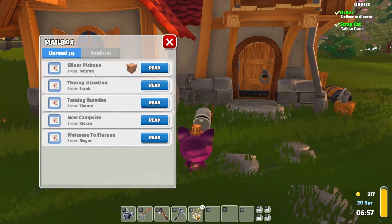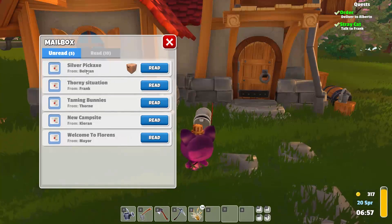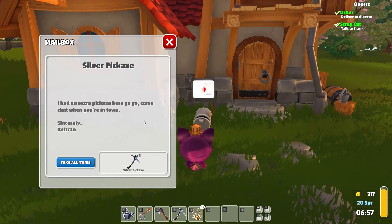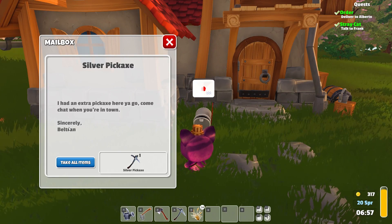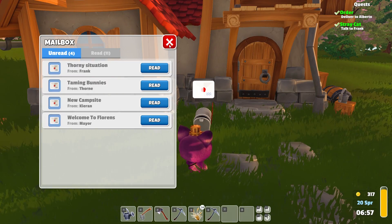Maybe this will give us a little clue about the Halloween items. Look at all these letters we have to read. It looks like Beltran sent us a package with a silver pickaxe inside. He said he had an extra pickaxe and to come chat when we're in town. That's awfully nice of him, though I think we already have that.